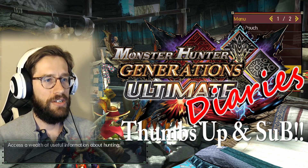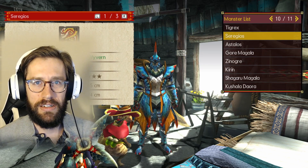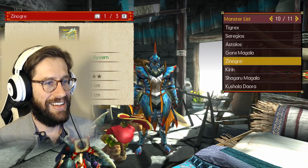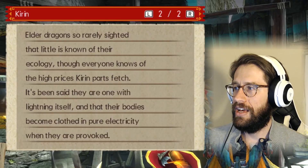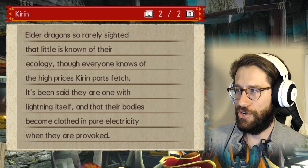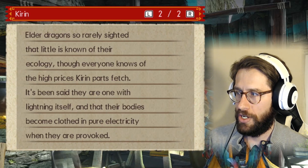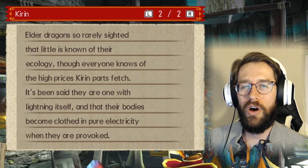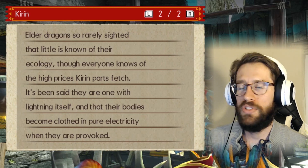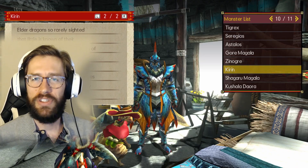I actually didn't read the Hunter's Notes very clearly. It says: 'These Elder Dragons are so rarely sighted that little is known of their ecology, though everyone knows of the high prices Kirin parts fetch. It's been said that they are one with lightning itself, and that their bodies become clothed in pure electricity when they are provoked.'